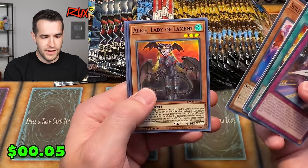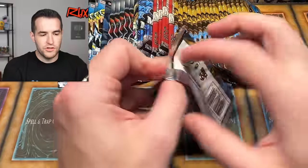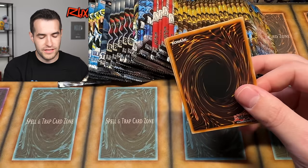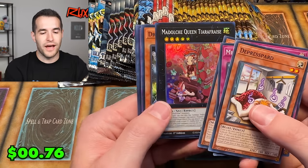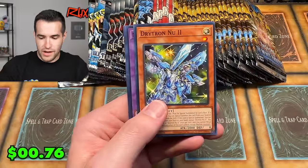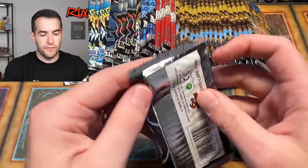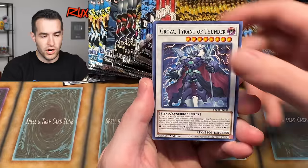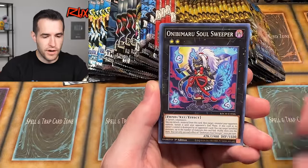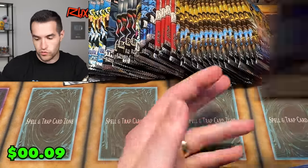From Battles of Chaos: Alice Lady of Lament super rare, Doll Monster, Maple Maiden. Then from Infinite Forbidden: Modulce Queen, and from another Battles of Chaos pack — Ice Shade Erosion, Grows a Smile Potion, Might and Mutant, Onibamaru, Branded Disciple, Kaiza, Into the Line Pot of Greed, and S-Force Retro.